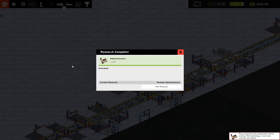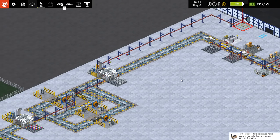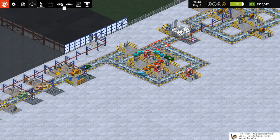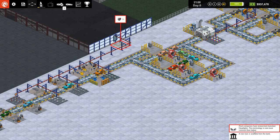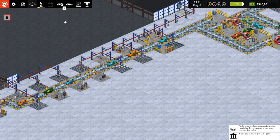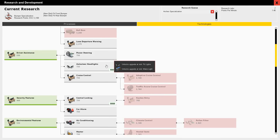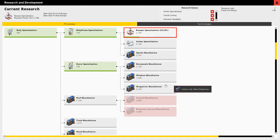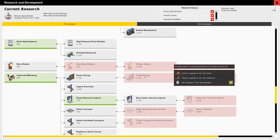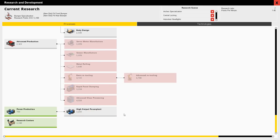Rival companies researched central locking, so I need to research that, but we'll get the bumper specialization going first and then I'm going to have to keep up with the rivals. I don't like that the cars still queue up funny. It would be nice if they would queue up for this one. Auto-steer headlights — another. I can just start automatically setting these up. They had auto-steer headlights and central locking, so we're going to add those to queue. I also want to get the body research.